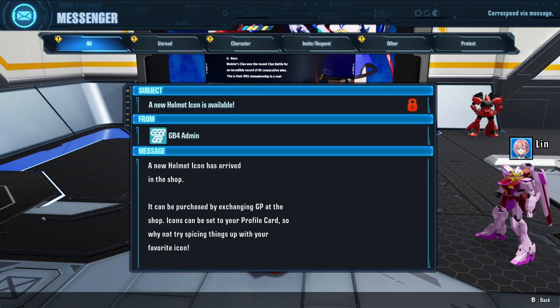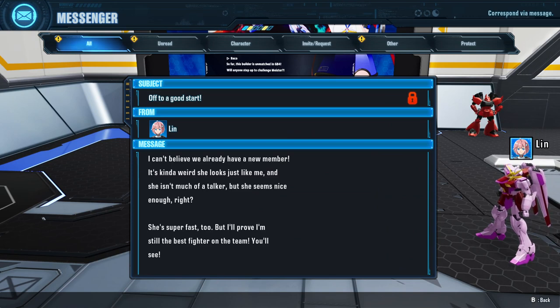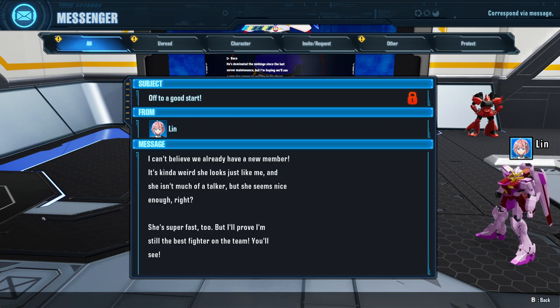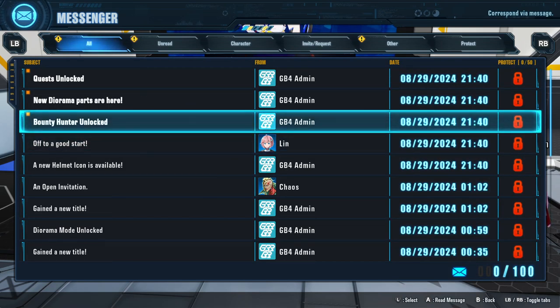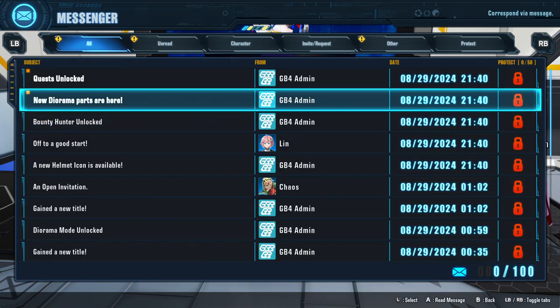Off to a good start. From Lynn: 'I can't believe we already have a new member. It's kinda weird — she looks just like me and she isn't much of a talker, but she seems nice enough, right? She's super fast too, but I'll prove I'm still the best fighter on the team.' Bounty Hunter unlocked — the new bounty hunter feature has been unlocked. Select a player with a bounty and battle their gunpla for bounties. There will be a CPU-controlled version — by fighting a bounty hunter, your mobile suit will gain a bounty too. You can select these from the lobby's mission desk.